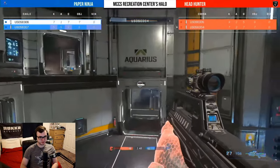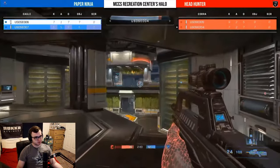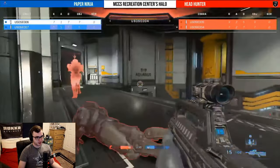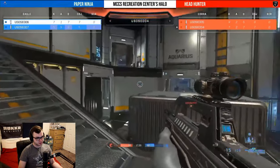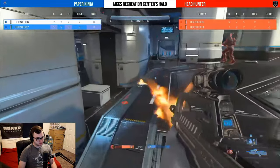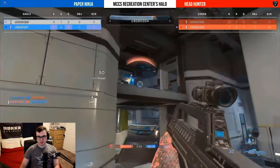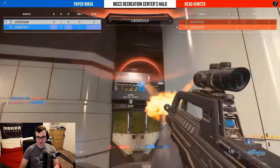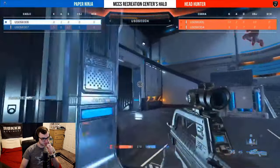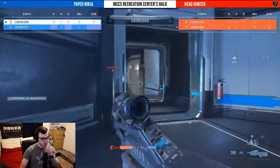Player number four is going to be dipping out of here, dodging these bullets. You can see both squads right now playing their platforms wisely. Player number four is trying to challenge across but that's not going to be the brightest idea — these players on Paper Ninja, they're not missing right now. I'm going to guess player four is the mouse and keyboard player — he's the only mouse and keyboard player in the tournament. He does get the nice kill there and that gives them a five kill advantage, now only needing seven left to secure victory.